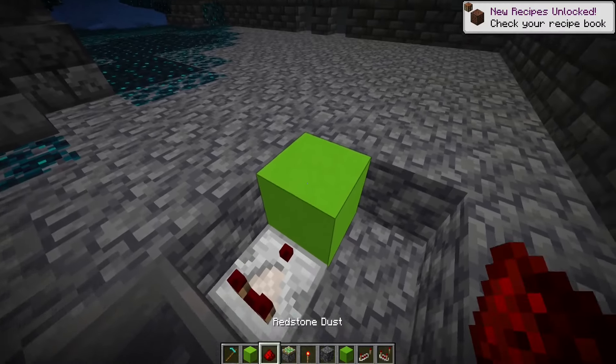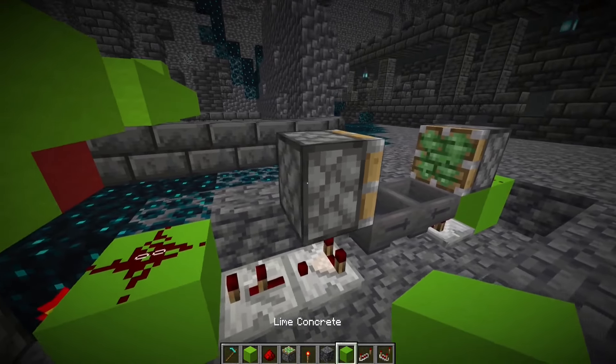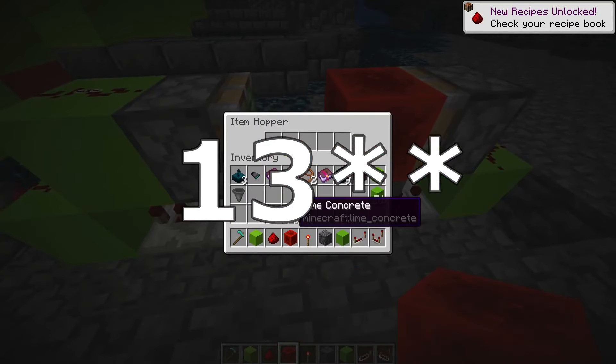A block here, some redstone dust here and here. A sticky piston here, another one here, a block, and another redstone dust. We need to place a redstone block here, and exactly 30 pieces of an item here in the hoppers, and now we have a 10 second clock.